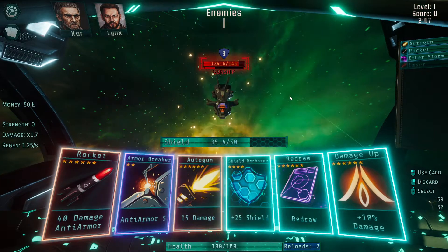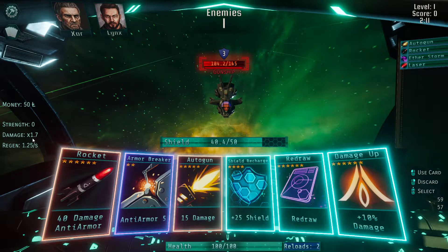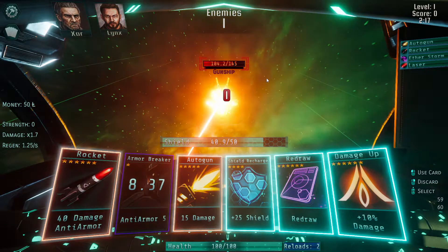The autogun should do about twenty-point-four damage. This is because we have a damage multiplier of one-point-seven, which must be from one of the officers. We'll see those in a second.